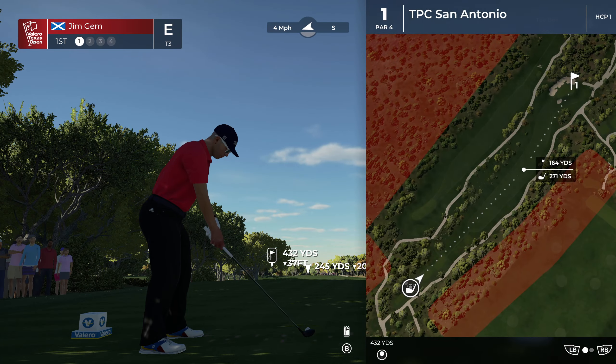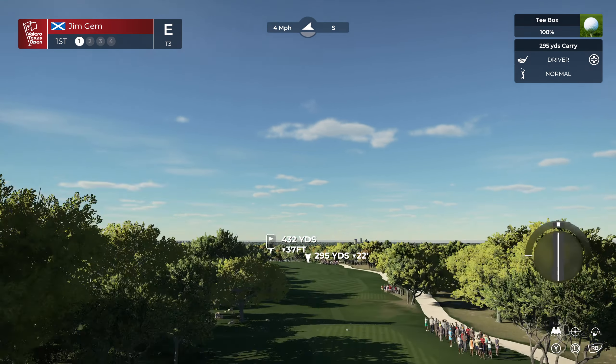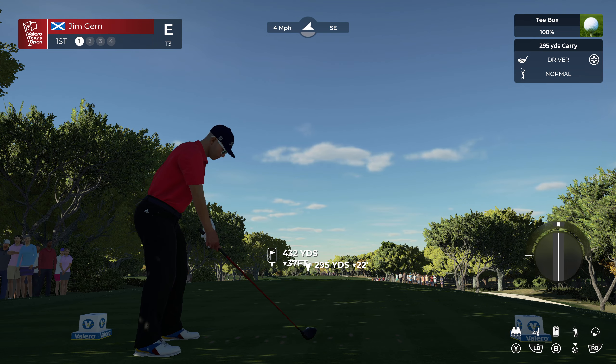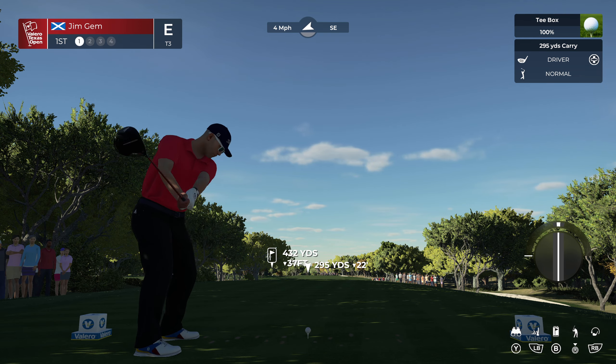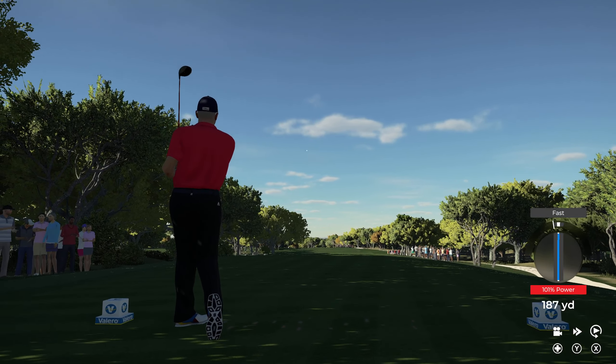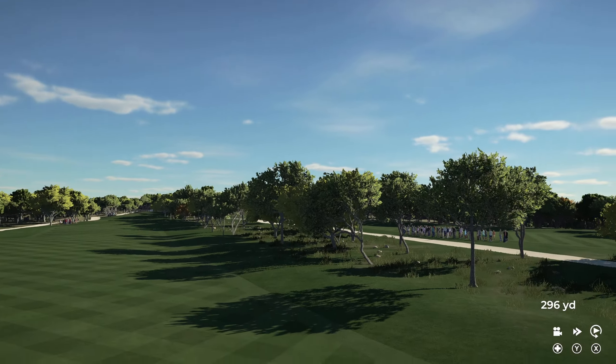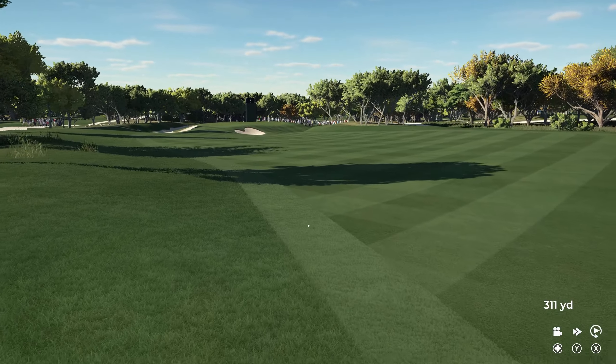Okay, let's go to the first tee. Not a lot of wind. As I said, we are on master settings again. 432, 37 down. Let's see if we can hit a nice one off the tee. Slight fast — it wasn't that bad, just a bit off. Oh, it's going to kick in though — come on! Yes, nice.